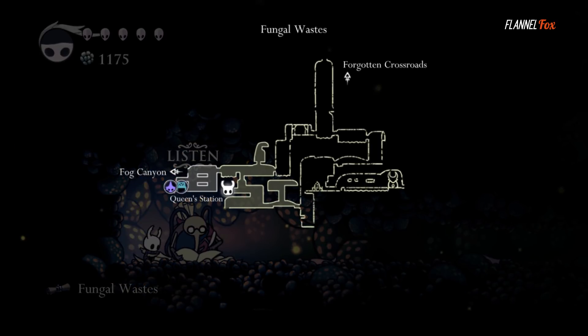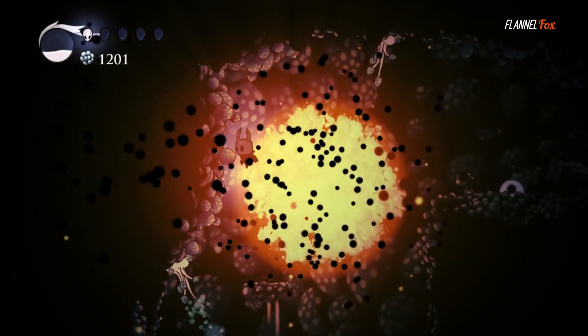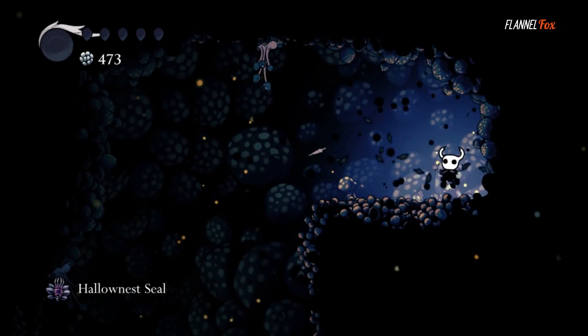Along with having to purchase a map, you have to purchase the ability to locate yourself on the map, as well as fast travel points, resting benches — basically everything that's on a normal map. Not being a big fan of this, as spending my hard-earned Geo to be able to see blue cocoons on my map felt like a waste of my money.